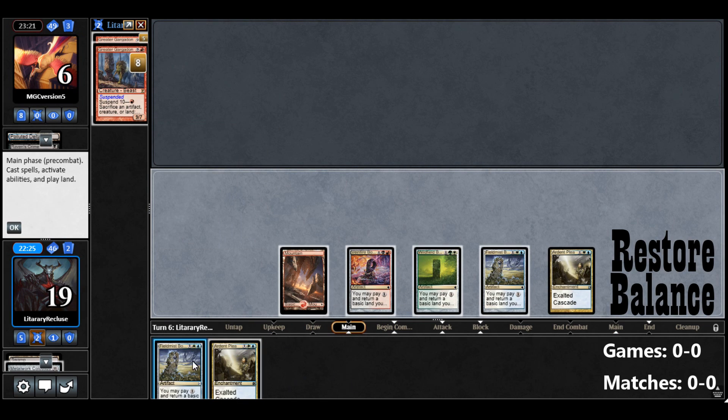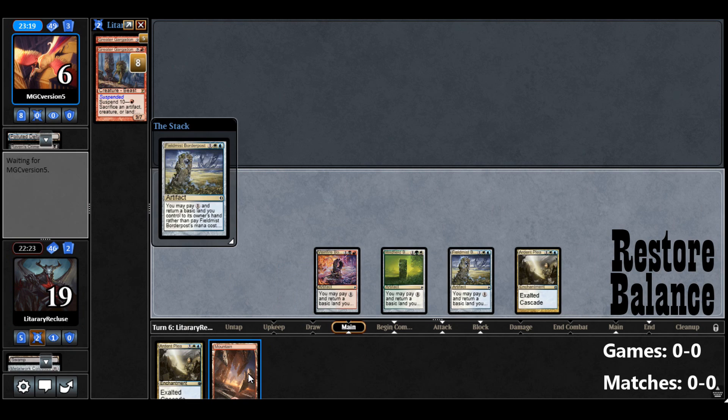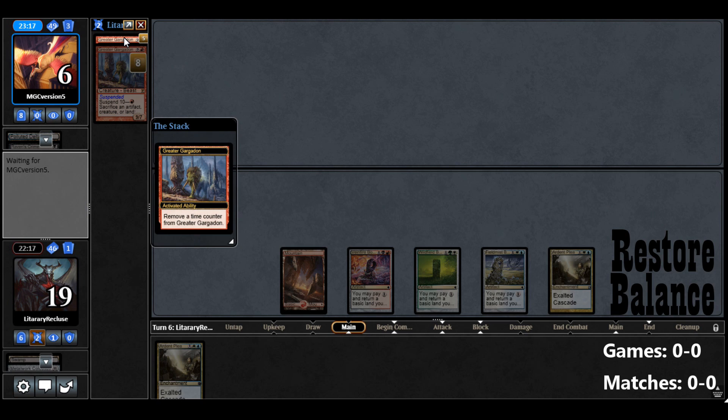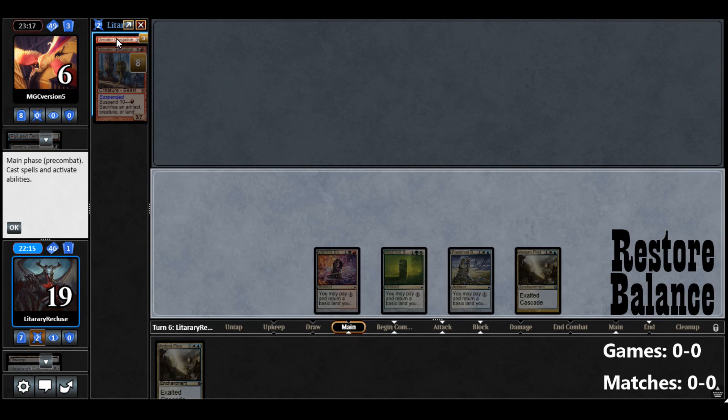They can't do anything. I guess we will Balance the Mountain and get a Border Post in play. We drew another Ardent Plea. Our opponent has no Lands — we know they can't play anything most likely. So let's just sacrifice everything and get Greater Gargadon in play.